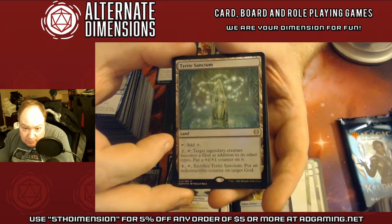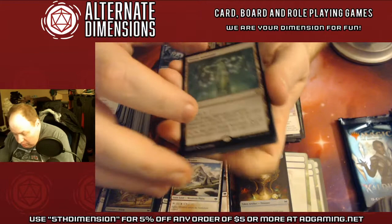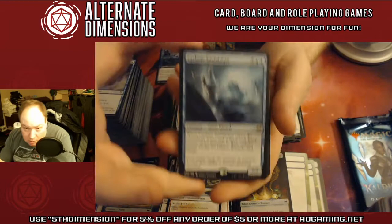That's a foiled Tyrite Sanctum — a legendary land. A creature becomes a god in addition to its other types. You can sacrifice this to put an indestructible counter on a god. I thought it comboed with something but never mind.